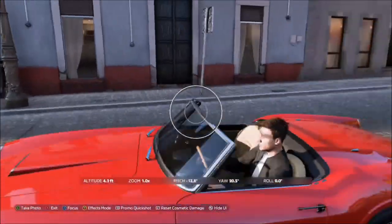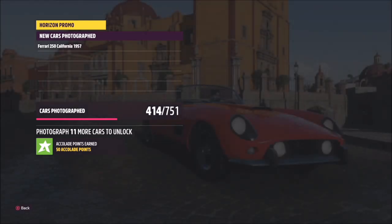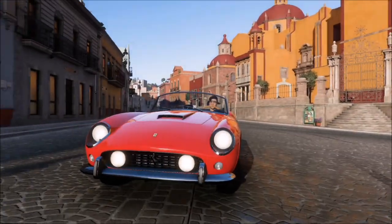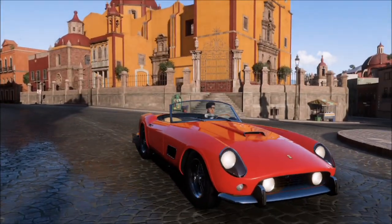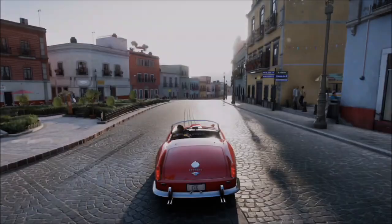Once you're there with your Ferrari, bring up the camera and just hit the right trigger to take a Horizon Promo quick shot. It will pop up with two tick boxes — one saying you've taken your photo with a Ferrari, and one saying that you've taken the photo in Guanajuato. Now if you're taking your photos on the outskirts of Guanajuato and the box doesn't tick gold, just try moving somewhere further inwards.